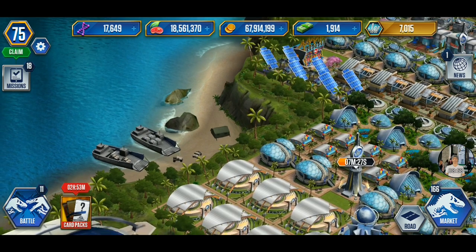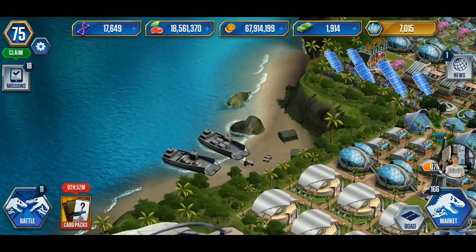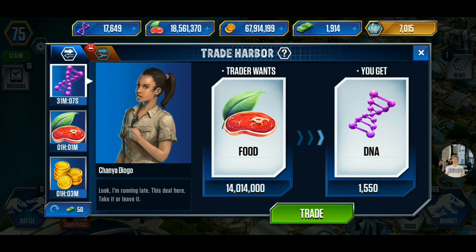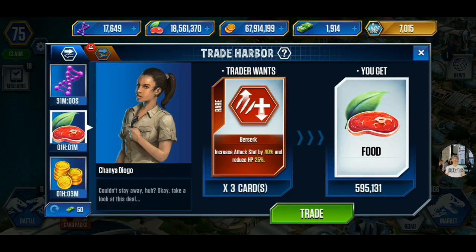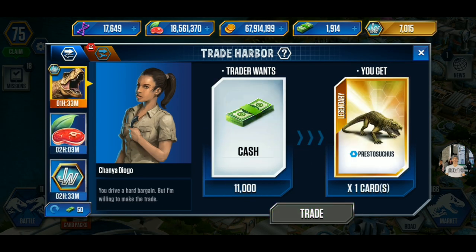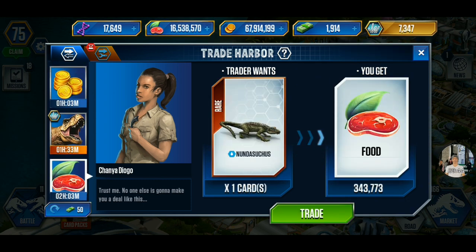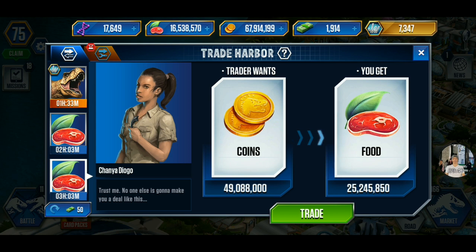I started the game at roughly 1200 in cash and now I'm up to 1900, close to 2000. If you have three trades available, try two fossils - if one gives 150, the next can give 250. Now in the standard trade harbor, I usually trade 2 million food for loyalty points - this is a perfect trade right there.